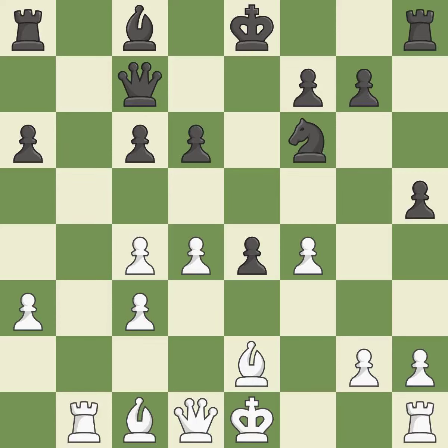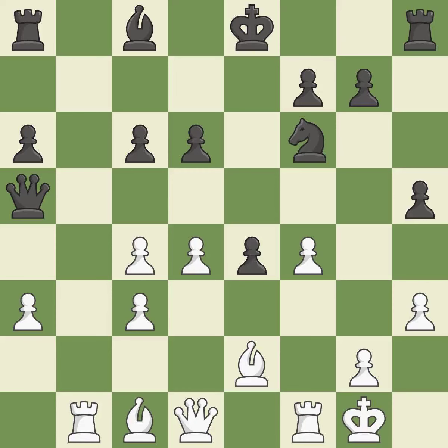Backs off. Castling gets the king to a safer square, out of the center of the board, while also developing a rook. Castling kingside tends to be safer because the king is further from the center.